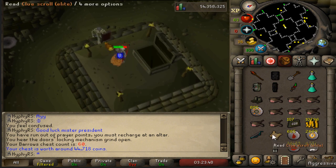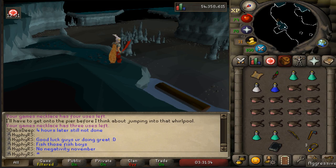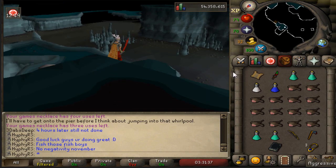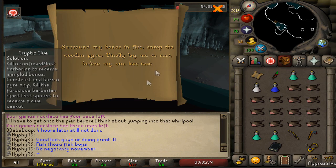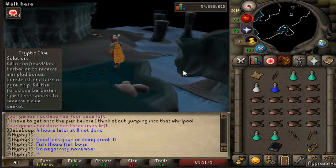Elite clue from Barrows - nice! Can we do the first step? This is actually a really cool place. My first Elite Clue step is down here - I've got to get some bones from one of these friendly fellas. Look at this man, it's pretty cool.